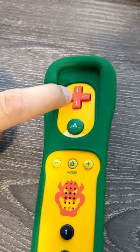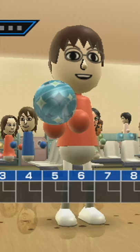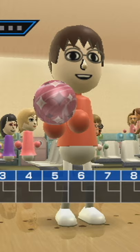While you press A to start the game, press the D-pad in one of the four directions to choose one of the four different colors. Those include teal, red, green, and orange.